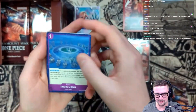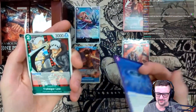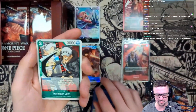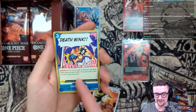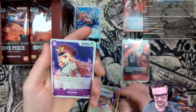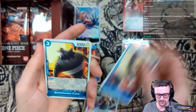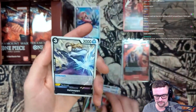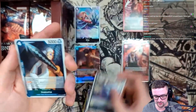We got the Impel Down card - I don't know how I feel about it on the sim, it doesn't feel like it plays very well. But we got the Law, King Do - also a really nice card for Whitebeard. Death Wink - sick card for blue right there, absolutely sick. Domino, Strawberry, Crocodile, Bartholomew Kuma, Tony Tony Chopper, Helmeppo - actually this is great, I do need this card.